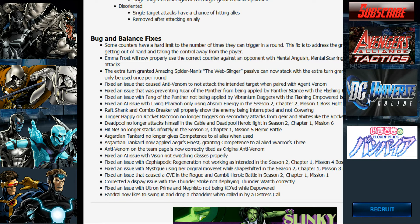Fixed an issue that was preventing Roar of the Panther and Fang of the Panther from being applied by Vibranium Daggers and Panther Stance respectively, thanks to the empowered ISO-8. Fixed an AI issue with the Living Pharaoh only using Absorb Energy in Season 2, Chapter 2, Mission 1 boss fight. The Rapshank and Combo Breaker will now properly show the enemy being interrupted and not cowering. Trigger Happy on Raccoon no longer triggers on secondary attacks from gear and abilities like the Rocket Pistol or Army of One — probably to stop him from just completely dominating everything.